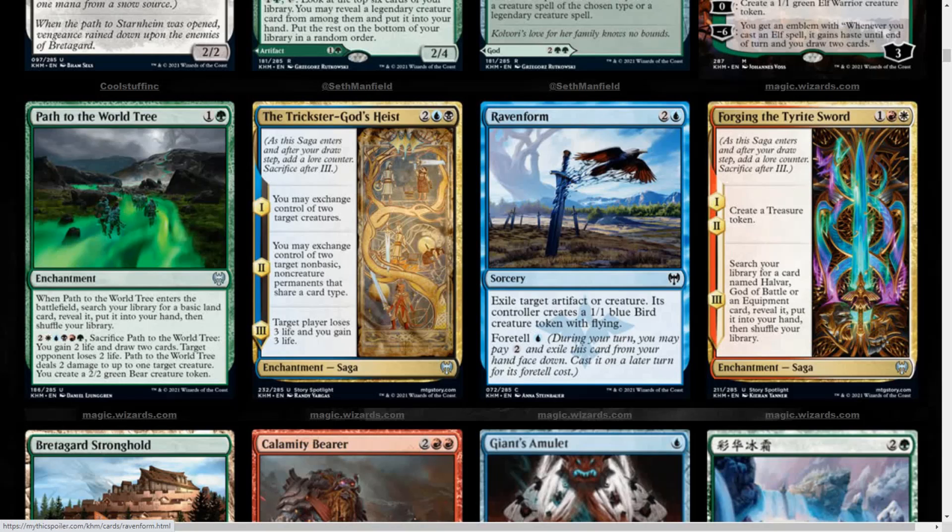We get Path to the World Tree, 2 mana green enchantment. When it enters the battlefield, you search your library for a basic land card, reveal it, put it into your hand, then shuffle your library. It has an activated ability of 7 mana, including 1 of each color in the cost. Sacrifice Path to the World Tree: you gain 2 life and draw 2 cards, target opponent loses 2 life, Path to the World Tree deals 2 damage to up to 1 target creature, and you create a 2/2 green boar creature token. So that's pretty much giving you 1 effect from every color — pretty good ability.